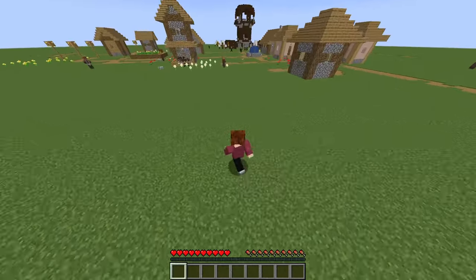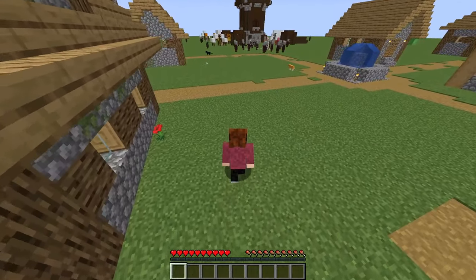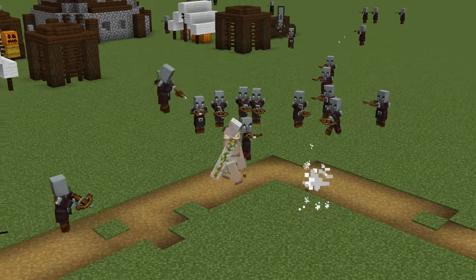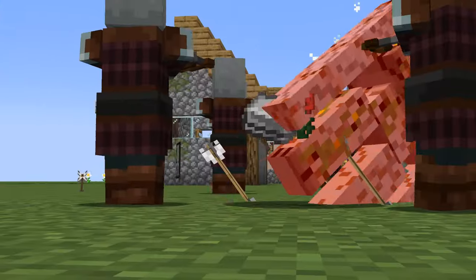The main thing I need is iron to craft a bucket — I'll explain why a bucket in just a second. There are so many pillagers. But I saw an iron golem fighting pillagers at the outpost, and I saw it getting killed, dropping iron.